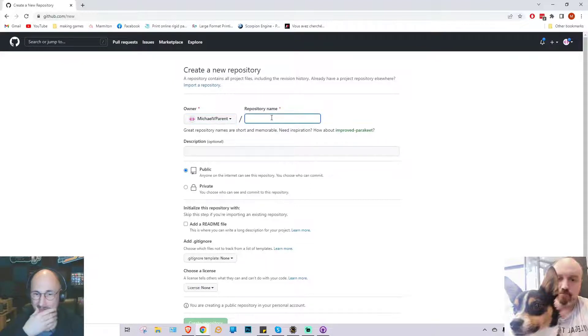You want to give it a unique name. The game doesn't have a name yet, so we'll call it Scorpion Boy for now. The next setting is the most important one. Public means it's an open source project where anyone can see it and download it. If we want to keep it private — so only people collaborating on it can see and download it — then we'll go with private.